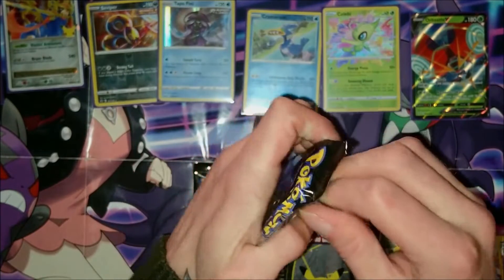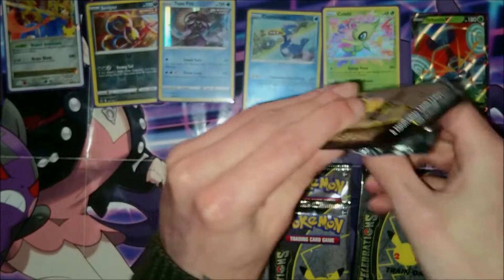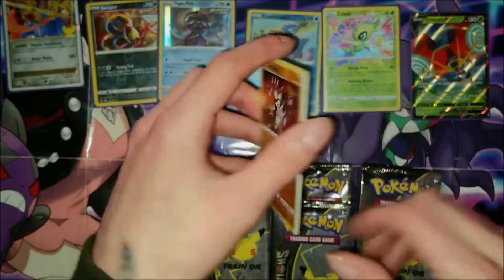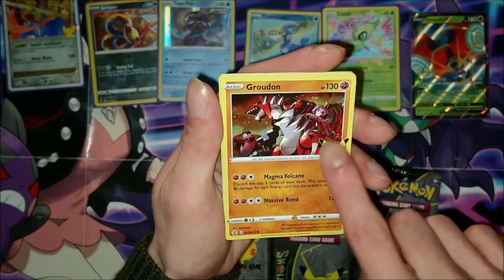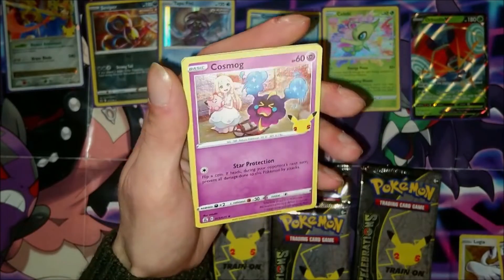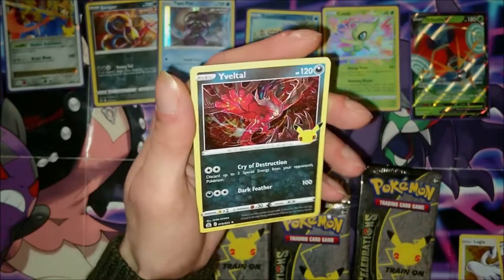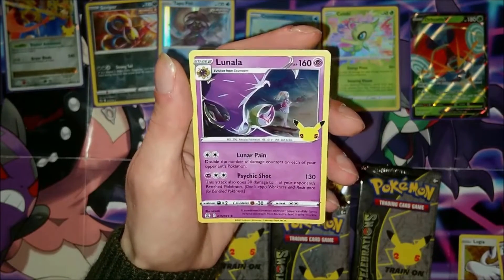Just from the first pack I can already tell I'm really going to enjoy opening this set. I think there's only 50 cards in it so we'll probably see quite a few duplicates — and straight away, another Groudon. Then we got a Cosmog — look at the art on these cards, wow! Then we got Jangmo-o and a Lunala, which I think means we've already got the full evolution.